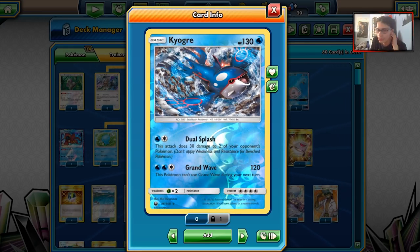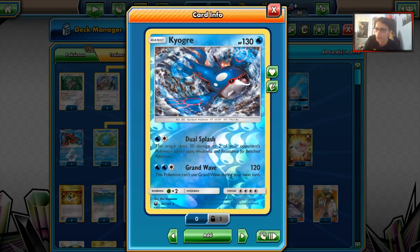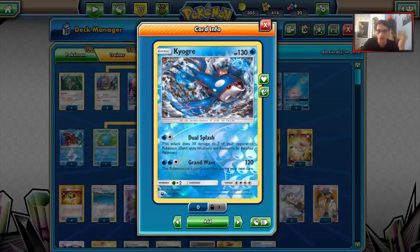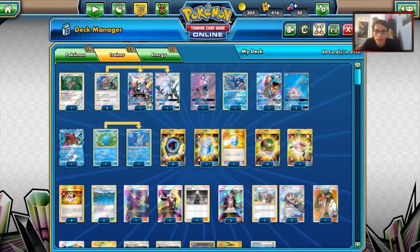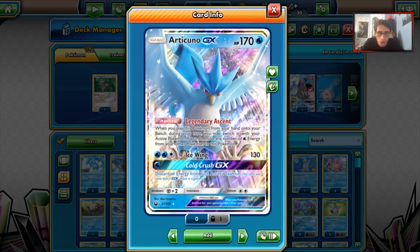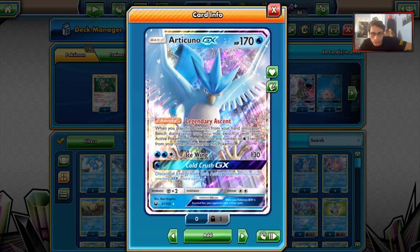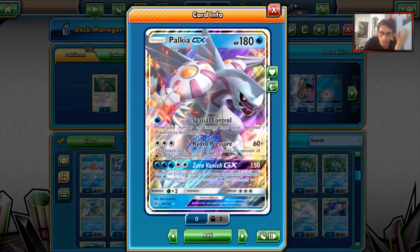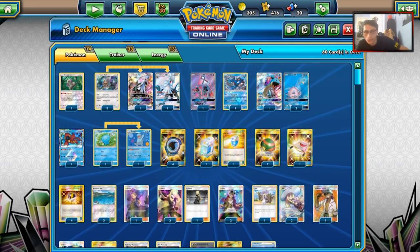Kyogre's Dual Splash is really useful - 30 damage can go a long way. Grand Wave can hit for 120, and it's a good non-GX attacker with 130 HP. We have Ranguru for Instruct and just one Lele. For other backup Water options, Articuno is probably the only other one I could think of - Legendary Ascent can be useful, and you also have Ice Wing. Palkia GX wouldn't be terrible either. But that's all the Pokemon.